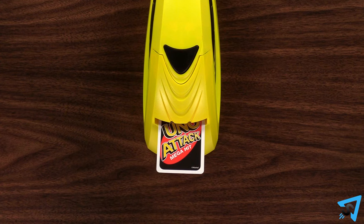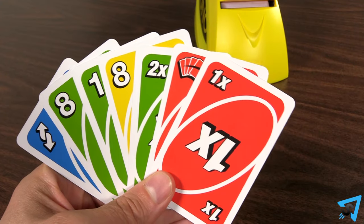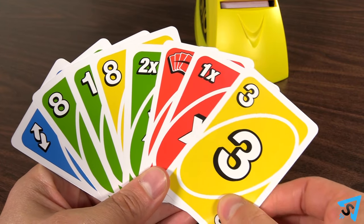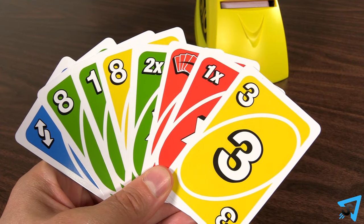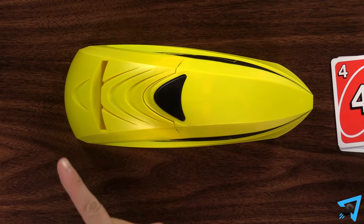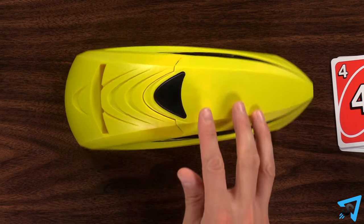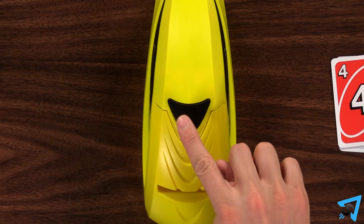If any cards are ever left sticking out of the launcher after a player presses it, that player must take those cards and add them to their hand. If you choose not to play a card on your turn, you hit the launcher once. If you make a suggestion to another player as to what card they should play, you must hit the launcher 4 times.